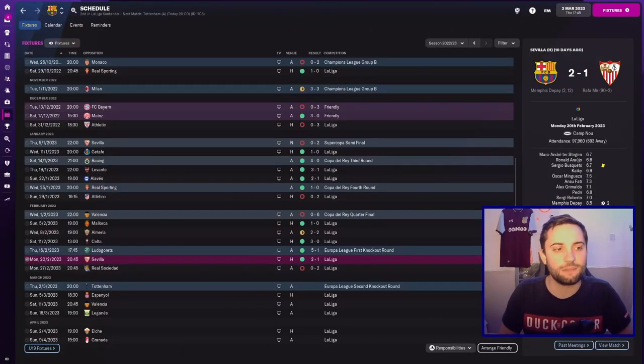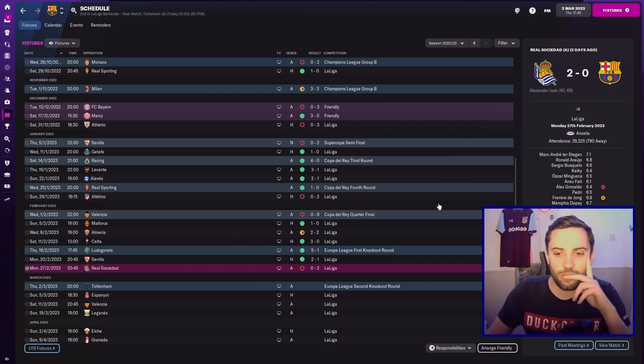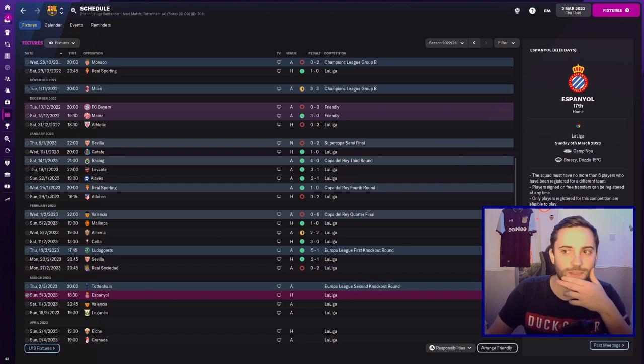So we've played two league games since our last episode, in which we beat Sevilla 2-1, and then we lost 2-0 to Sashidad, using that new formation that we nabbed from the Dolby save as well. So hopefully it will do us good against Tottenham, and then we've got Espanyol, the Barcelona, our fierce local rivals, after.